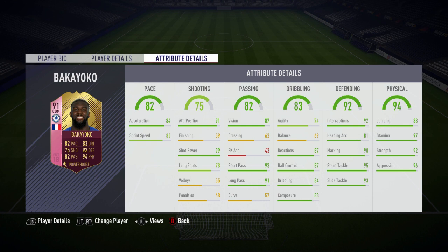Moving into his in-game stats, his main standout stats are his 99 shot power, his 95 stand tackling, his 91 long passing, and his 96 aggression. It's an awesome-looking card with a very nice design that EA have done for the Footies Winner.